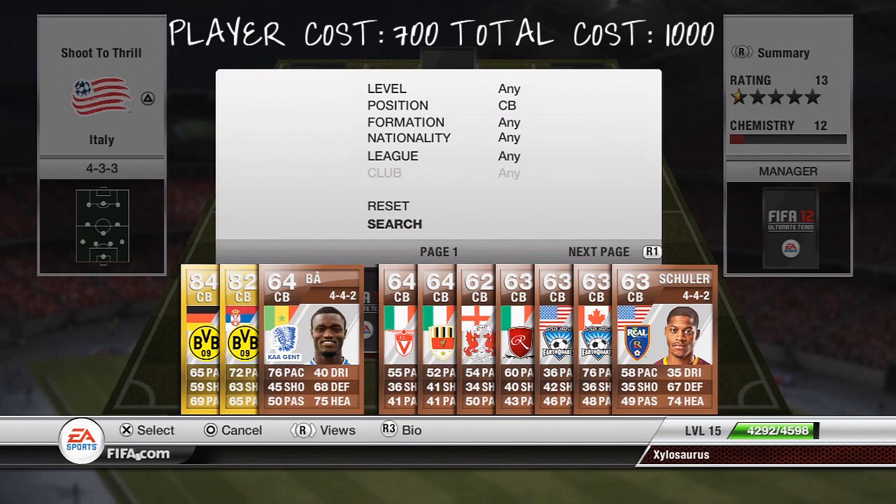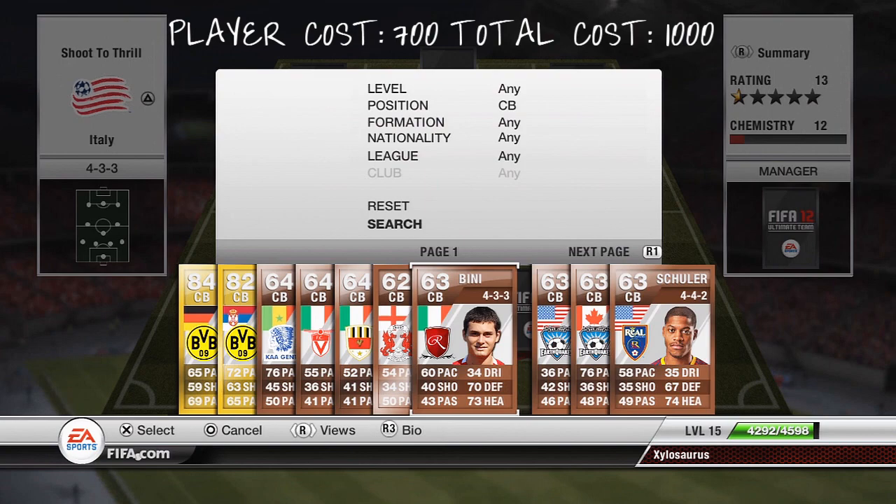Moving on to the first of the centre backs, we're going to go with Binnie, who has 60 pace which isn't great. But his main two stats are his 70 defending and his 73 heading which are insane. These two combined give a really solid type player. His strength's pretty high as well, so yeah, he's a really good player and a solid line of defence.